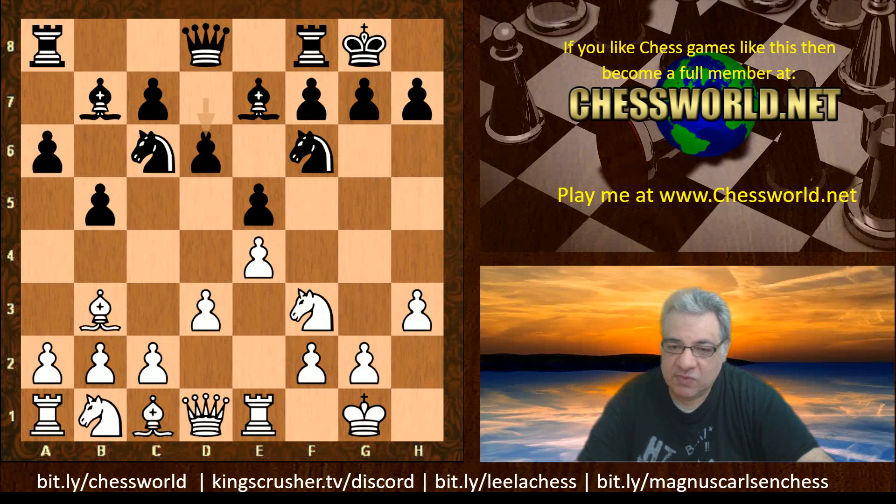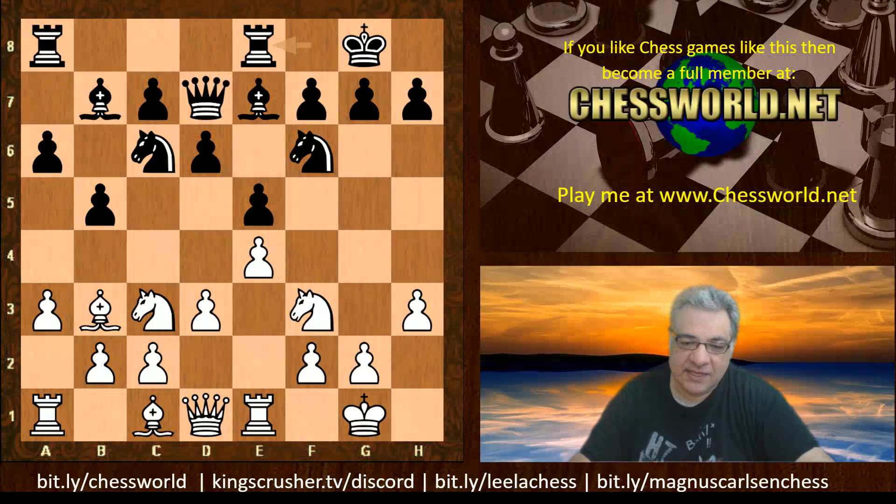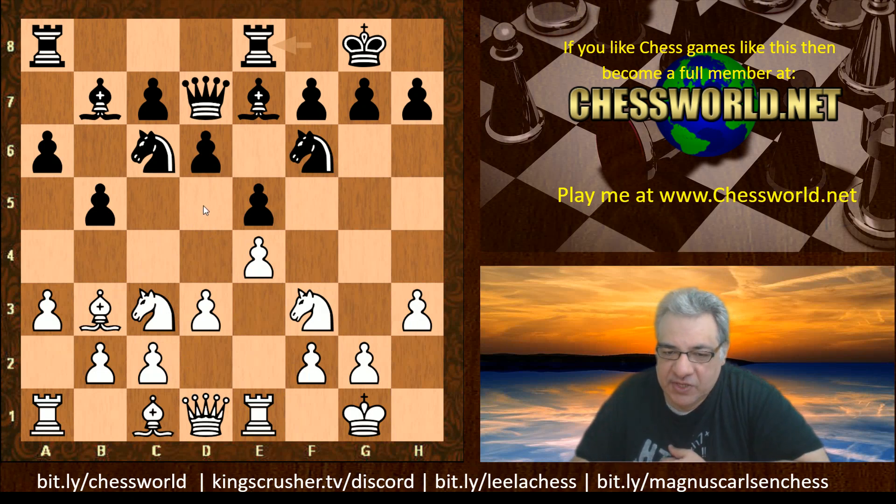This is one of the more solid openings black can use. We have a3, Queen d7, Knight c3, Rook fe8. This is interesting — I think Nigel Short popularized this idea of just clamping down the d5 square, not playing for c3 or d4 later, just keeping an eye on d5. That's an interesting, more recent development from the last few years.